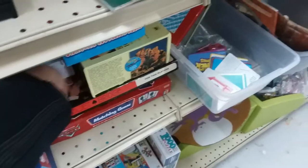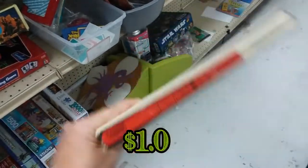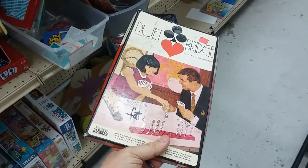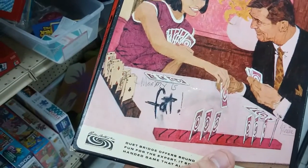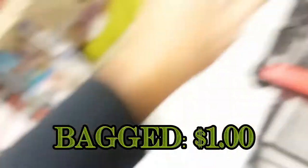Duet Bridge — interesting. This is old school, 99 cents. Here's a vintage Parker Brothers game from the 60s called Duet Bridge — it's two-player bridge. The funniest thing about this game is the message on it: 'Mommy is fat.' I'm gonna get the game just for that, but it looks like a pretty cool game.